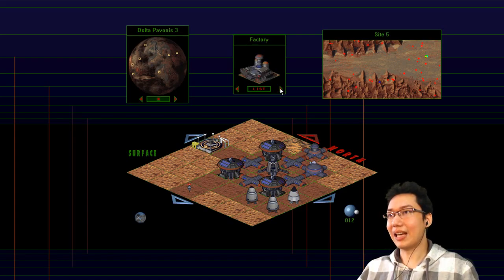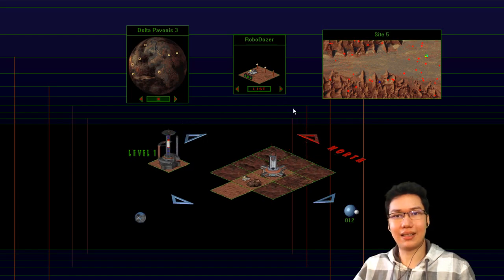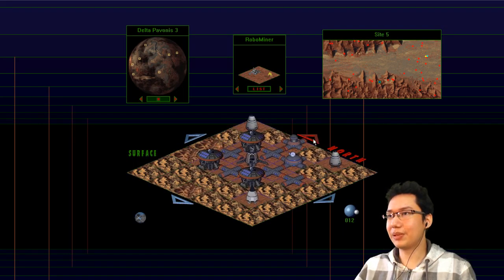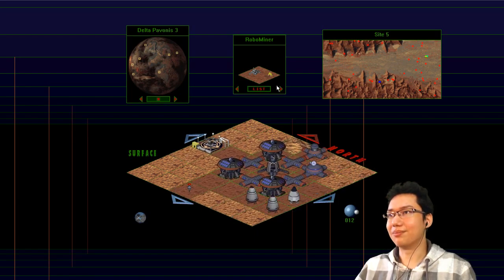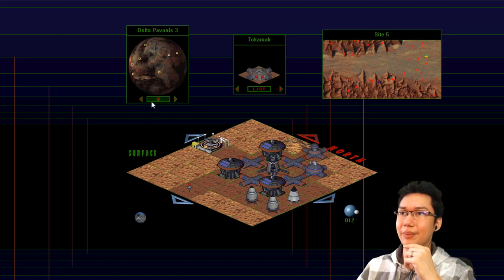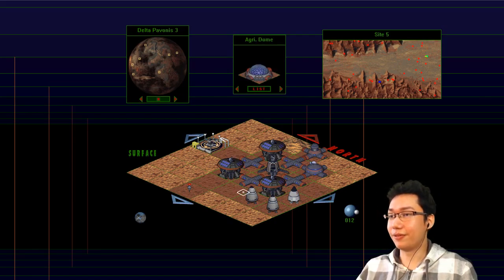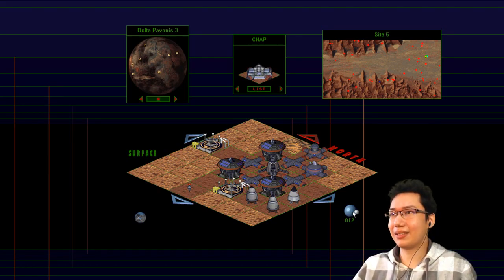Now look at this: solar power receivers, agridomes, factories, spews, chap. What is a chap? Chap apparently makes atmosphere so people can live. Down here we've got some tubes and stuff, but how are you supposed to know what to build? Basically you can kind of copy the enemy base, but in this particular case they went and built on mountains. So I'll just go with what I know. The Tokamak reactor, I'm pretty sure, is radioactive and will actually kill people — so that's really bad. Let's go ahead and put down an agridome — we definitely need food at least. But if you build too many things at once, it said in the tutorial, people just start dying. So we'll let that build first.